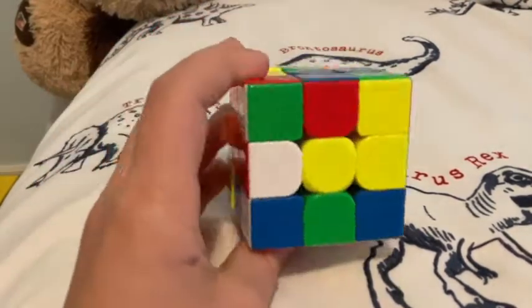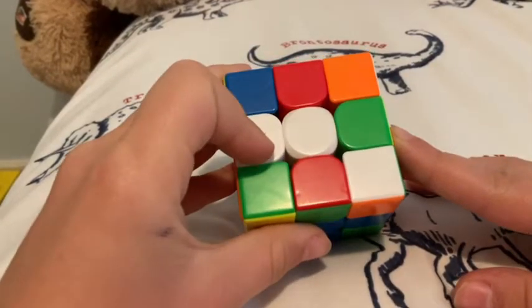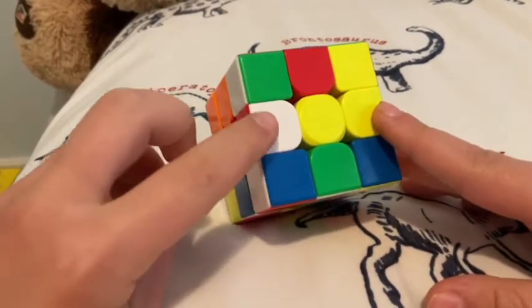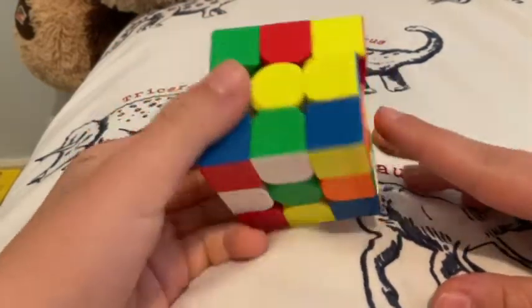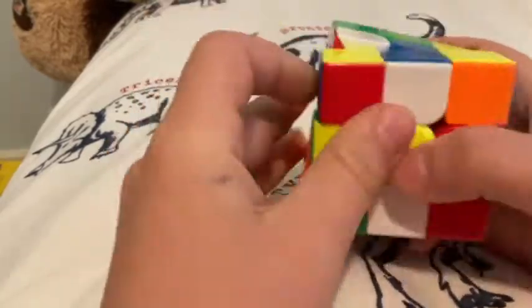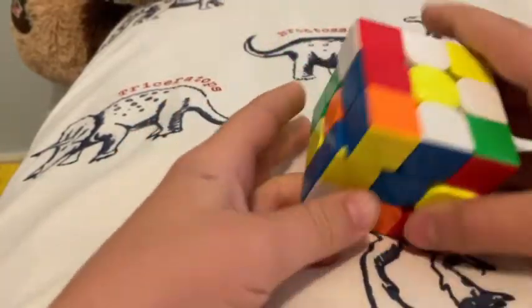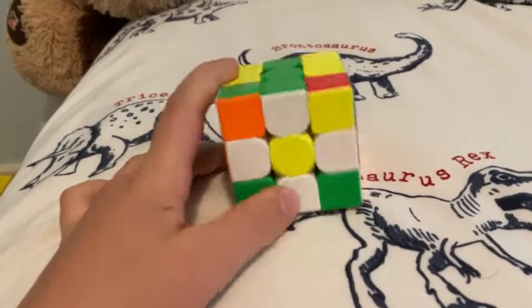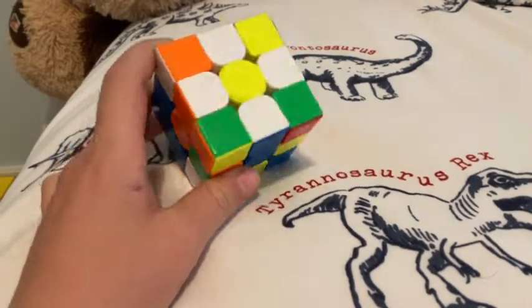First, what you're going to do is called the white cross — you're going to make a cross on the white, but we're not going to do it that way. We're going to do it on the yellow, so we're going to put these edge pieces — as you can see this one's already there — all around here. There's no specific algorithm, you just have to twist it around, and then it will eventually be solved. Now you have the cross.